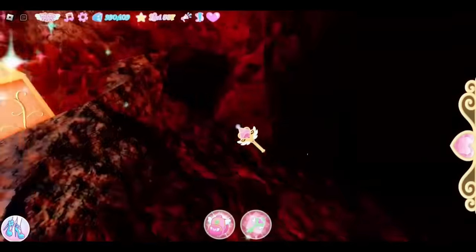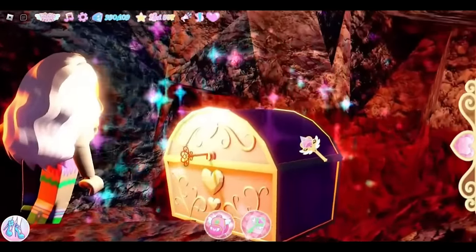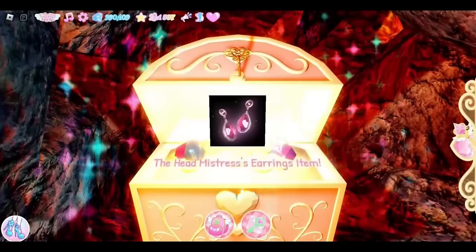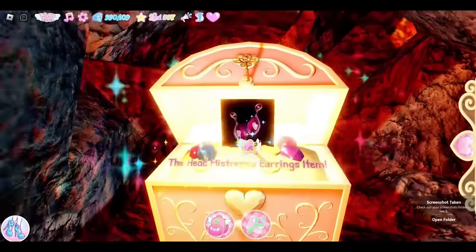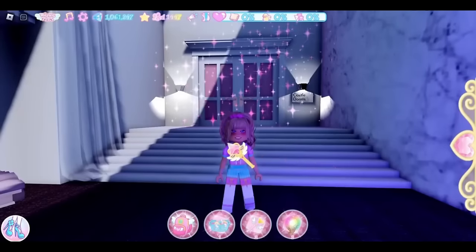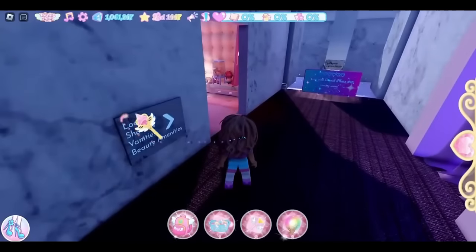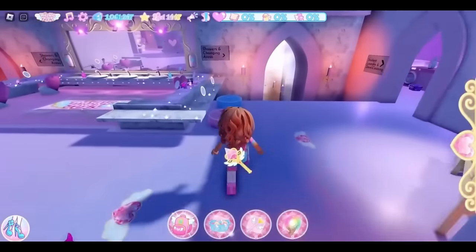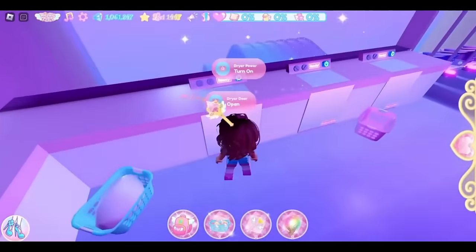This one is kind of a secret chest. We got the headmistress earrings — a free accessory. I love free accessory chests! To enter the bathing quarters, take a left and you will see a sign: Locker, Showers, Vanities. Go through this door, look to your right, and you will see the laundry room. Come to this dryer right here, open it, and you can go into the vent.